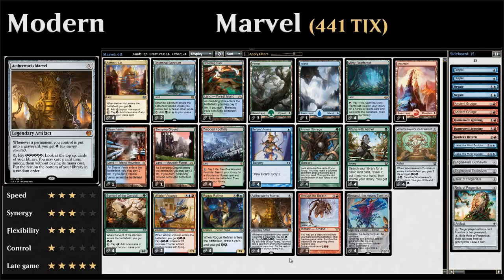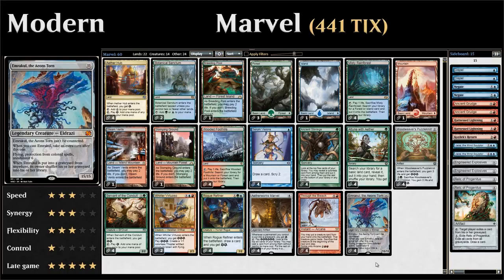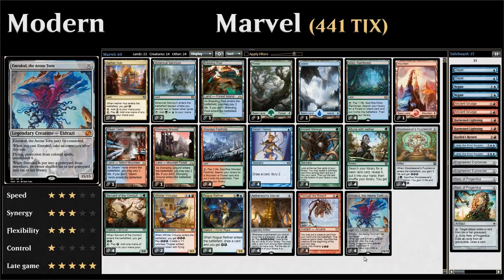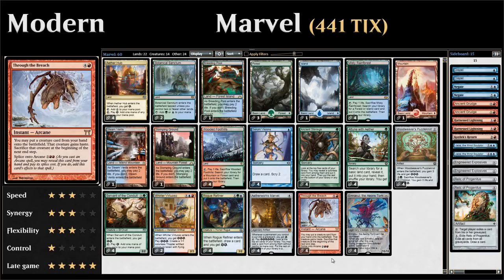In Standard this was combined with Ulamog the Ceaseless Hunger, but in Modern we have access to Emrakul the Aeon's Torn, which is much more powerful. We get a 15/15 that cannot be countered with flying, protection from colored spells, and annihilator 6. When we cast Emrakul we get to take an extra turn, and since Aetherworks Marvel lets us cast the card for free, we'll get that extra turn and most likely attack to annihilate our opponents.